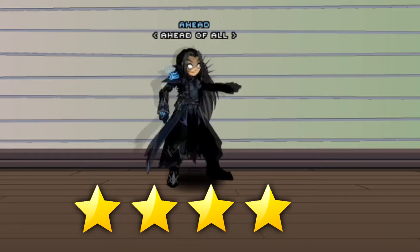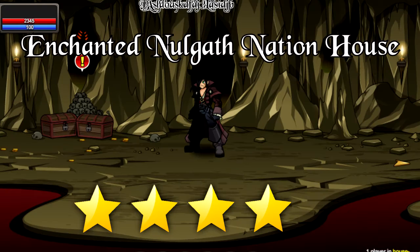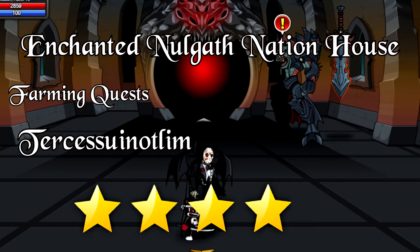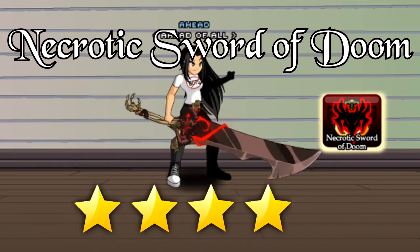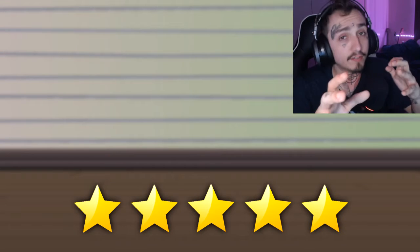And now on to 4 star. We've got the Void Highlord class, the Legion Revenant class, and the Enchanted Nogalf Nation house, which gives you access to farming quests and straight to Turkesia Nutlin. And the Necrotic Sword of Doom and the badge.